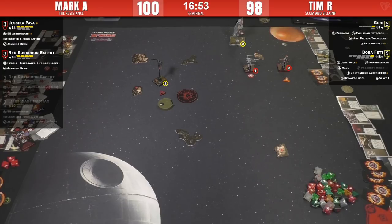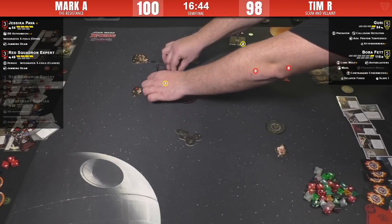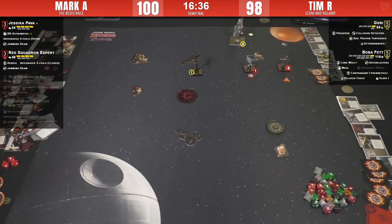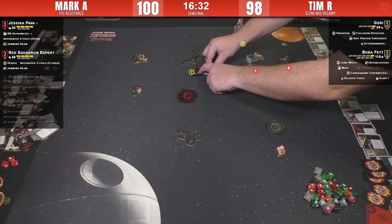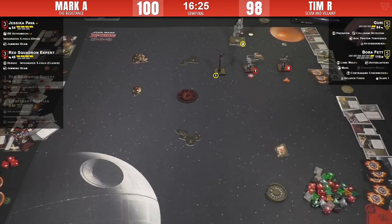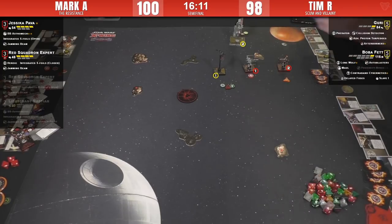Guri does a two-bank for stress clearing — yeah, two-bank boost, she can get there. If she was at range one before and Jess four-straighted and Guri does a two-bank boost, that'll put her there. The Red Squadron Vet will have a range-two shot on Guri — not good, but an unmodded shot. Tim very correctly and intelligently links for a calculate and gets the focus. He's giving himself that calculated mod for offense if he wants — very smart.